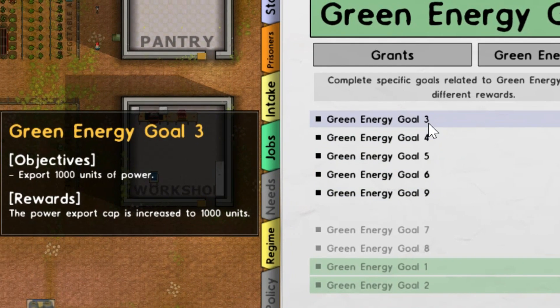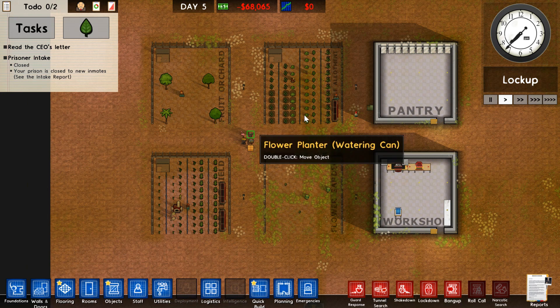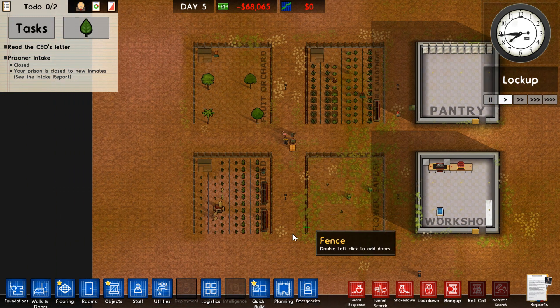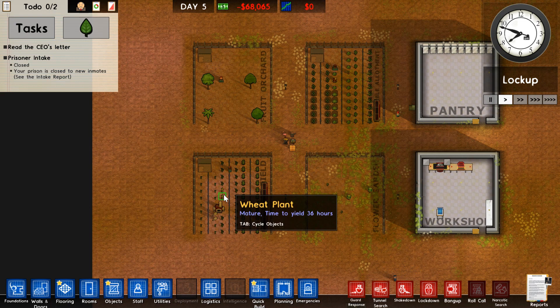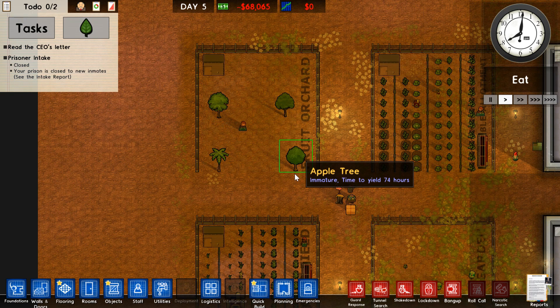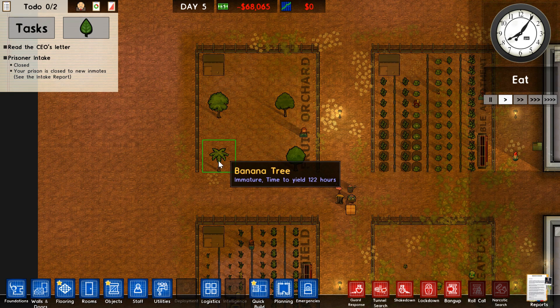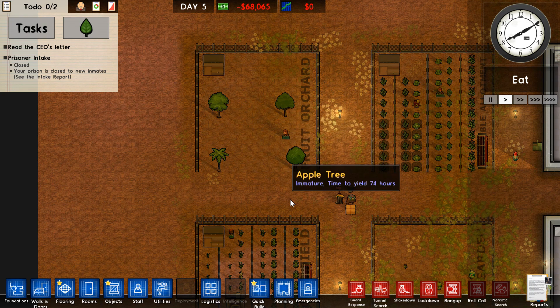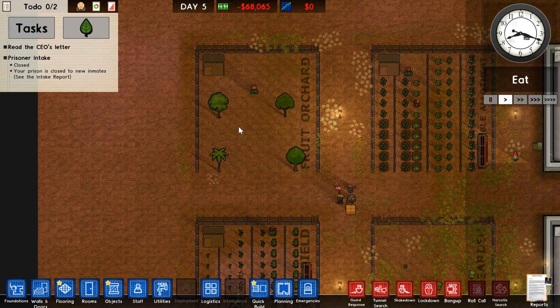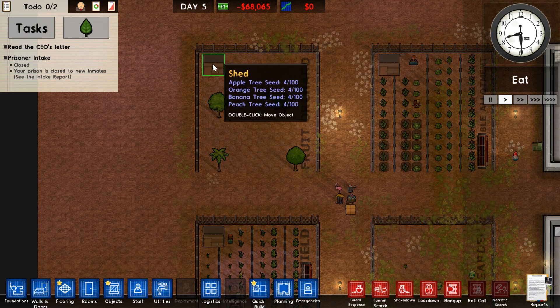Next is the whole farming section. There are four outside field areas: one is mainly for a program, and the other three are used for your prisoners to work in and to generate money from. First is the fruit orchard — you put trees in here and over time they grow food. The foods you can choose from are bananas, oranges, peaches, and apples; bananas sell for the most. You need a farmer or prisoners working here to harvest them — you cannot use automation in the fruit orchard.